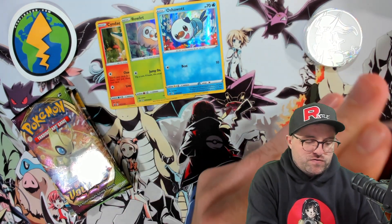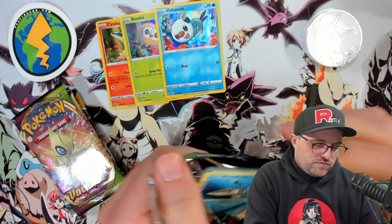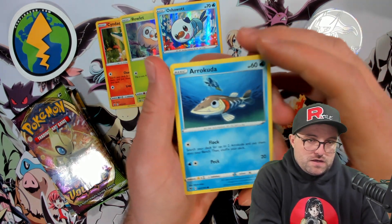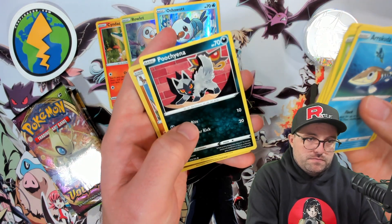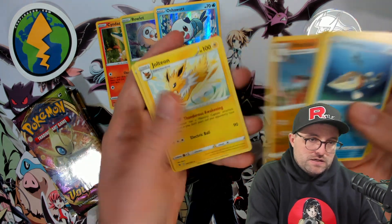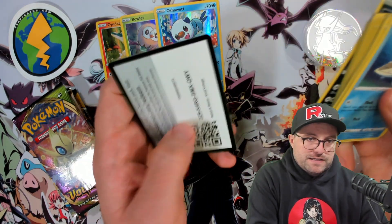As we rifle through these Vivid Voltage packs, it's very cool that Vivid Voltage is a little bit more available where it wasn't at the time of release. Arrokuda, Chatot, Shuppet, Poochyena — we got a Mudsdale reverse rare. Maybe we need that, and a Jolteon regular rare — pretty good, but we definitely have that already.